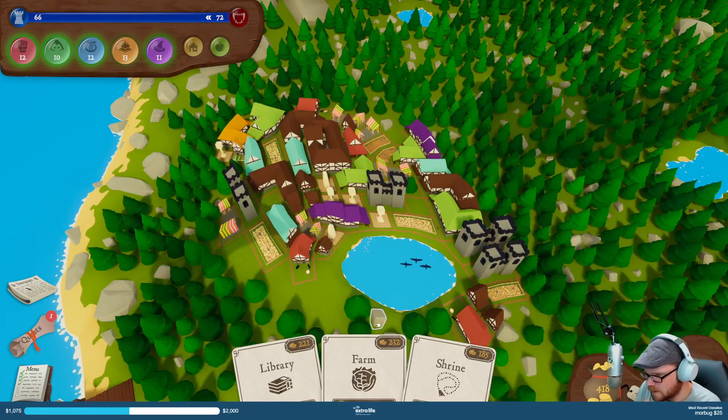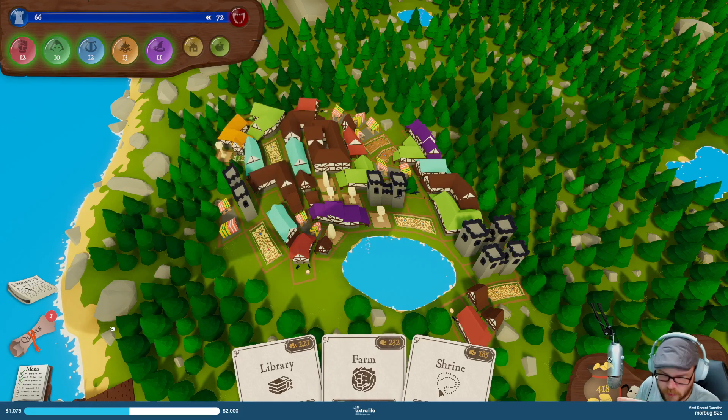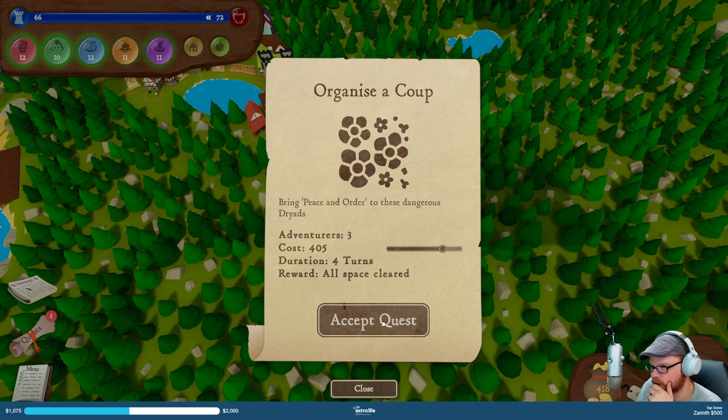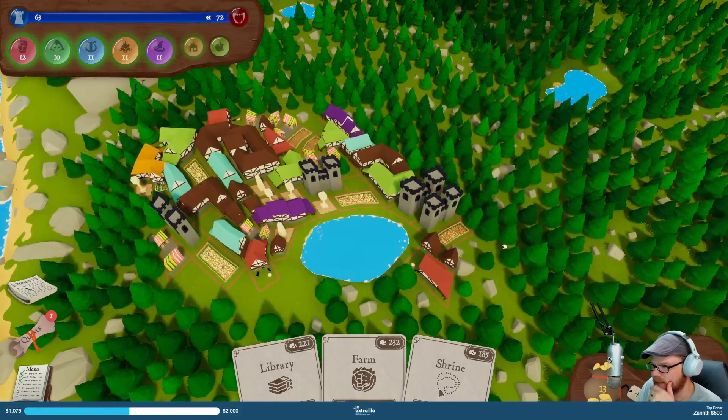Let me get the farm out here — I need to spend money on this thing, but I gotta get the farm out. No, you know what? We're gonna do the quest and we're gonna do it immediately. Right there — forget the farm. Four turns.